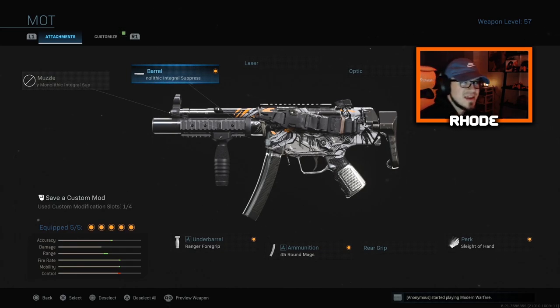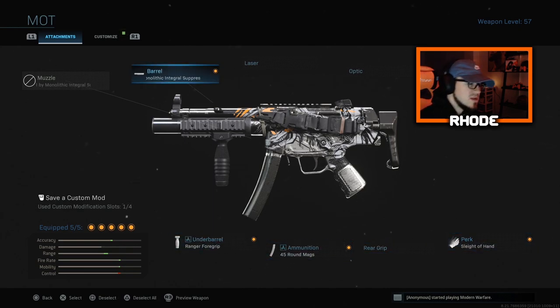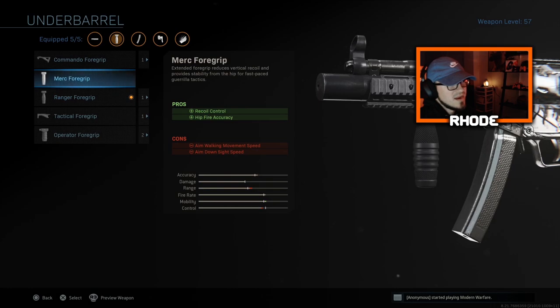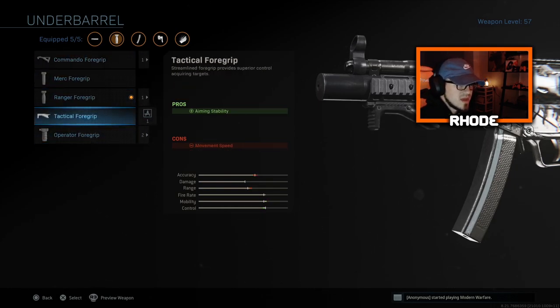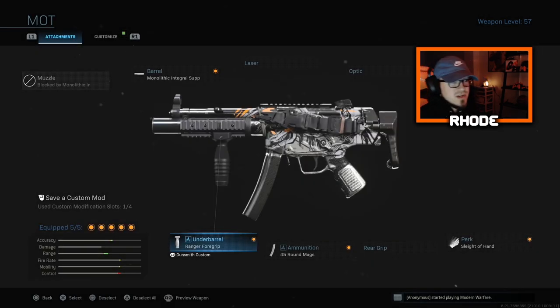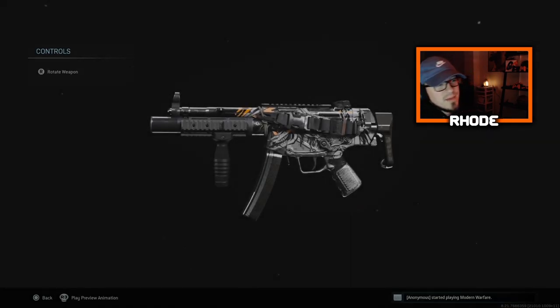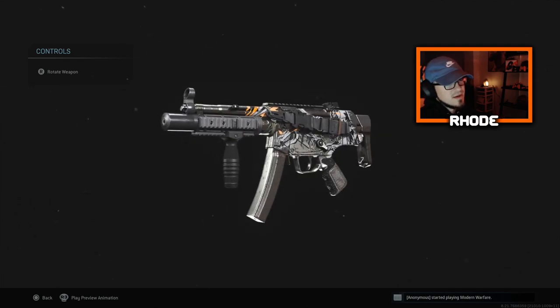Anyway, this is what we're running: Monolithic Integral Suppressor, FTac Collapsible Stock, Sleight of Hand, 45 Round Mags, and Ranger Foregrip. A lot of people are debating on this — Rate Foregrip, Operator, Merc, or Ranger. Guys, I think Ranger is the best; it does the best for the stats. I've always used it, I fall in love with it, and I personally think it is the best.